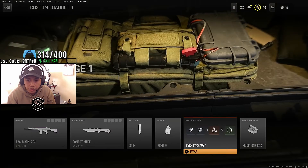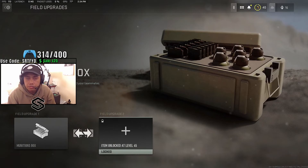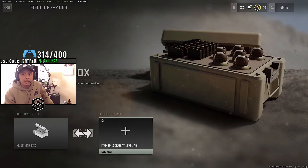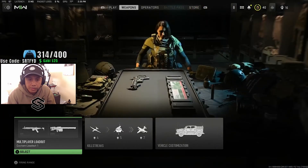Choose that, and then of course Munitions. But if you have the option to choose another field upgrade, go ahead and put in Tactical Insurgent, which is going to help you spawn into the same spot. Especially if you find a god spot, that's a huge plus. Alright, let's hop into the video.